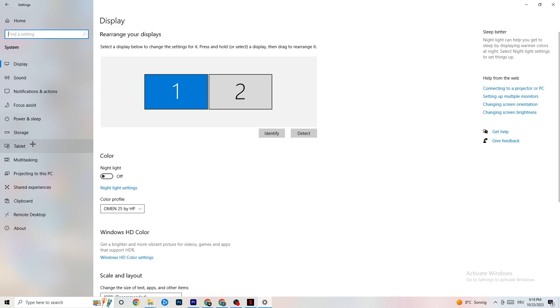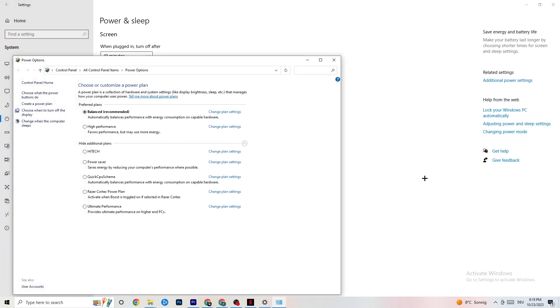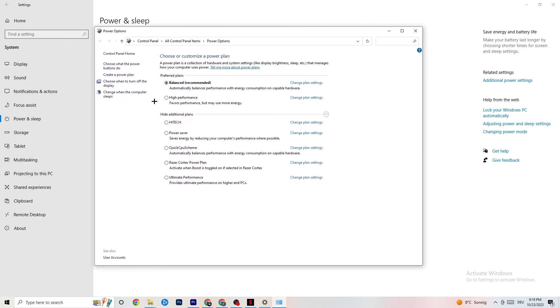Go back and click on Power and Sleep — hit that and click Additional Power Settings on the right side. You'll see options like high performance, power saver, balanced, and others. I can't tell you exactly which is best — you need to check it for yourself. Click into High Performance or Balanced and test which one works better with your PC.